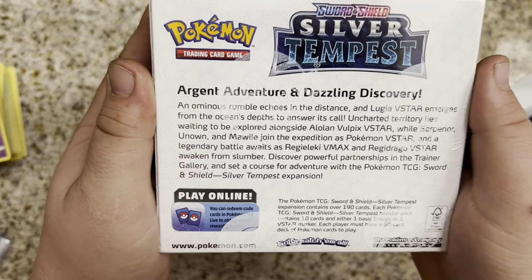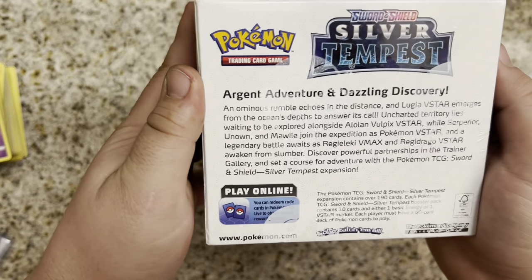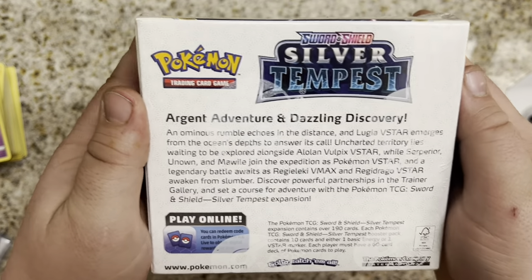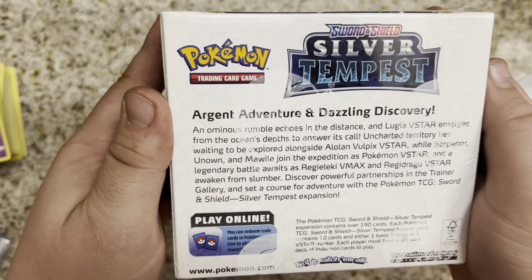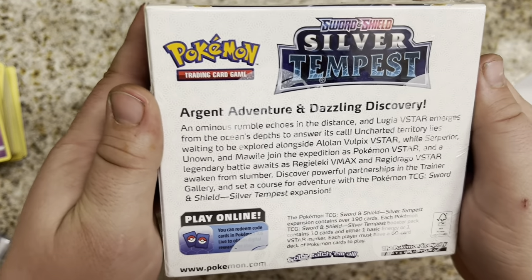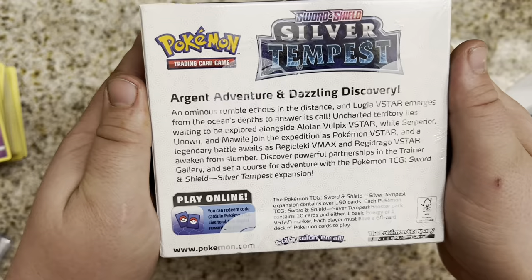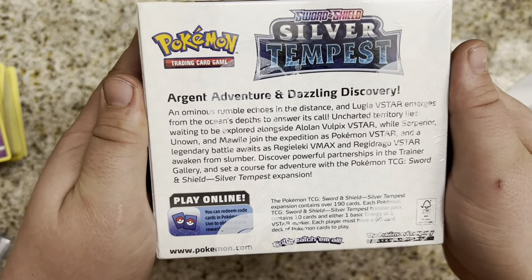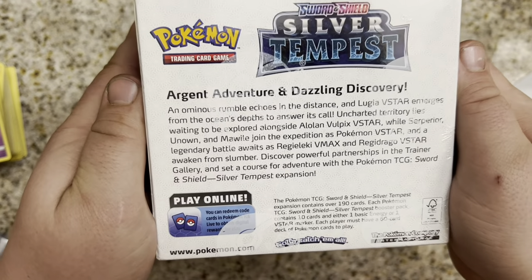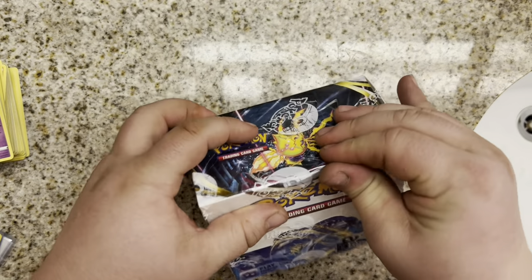Argent adventure and dazzling discovery. An ominous rumble echoes in the distance, and Lugia V-Star emerges from the ocean depths to answer its call. Uncharted territory lies waiting to be explored alongside Alolan Vulpix V-Star, while Superior, Unknown, and Mowile join the expedition as Pokemon V-Star. Legendary battle awaits as Regilecki V-Max and Regidrago V-Star awaken from their slumber. Discover powerful partnerships in the Trainer Gallery, and set course for adventure with the Pokemon TCG Sword and Shield Silver Tempest expansion — the last expansion of the Sword and Shield set.